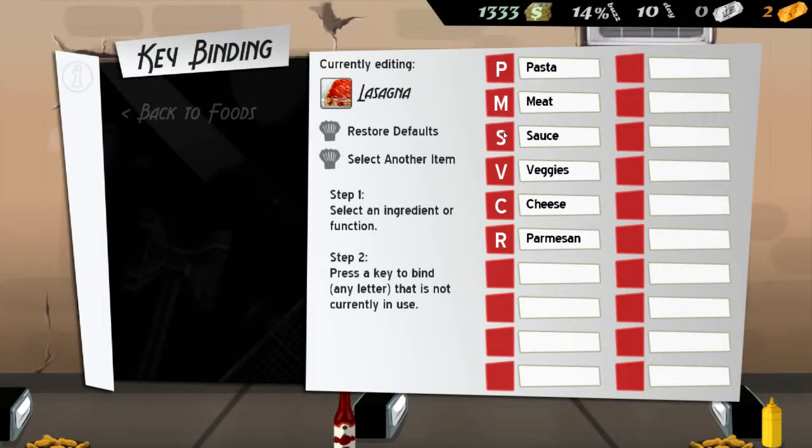Now we have meat. P-M, sauce, cheese. Here's what we're gonna do: Q, W, E, R. I see. That'll make you Y, T, R, Q, W, E, R, T. So now if I have meat, I can just go Quirt! Quirt! And we'll be fine.